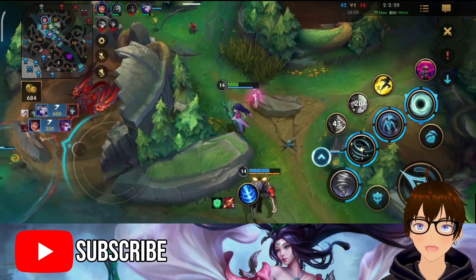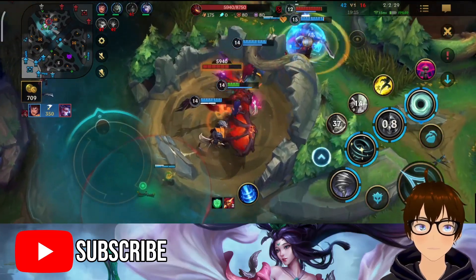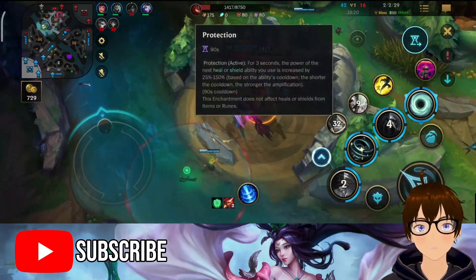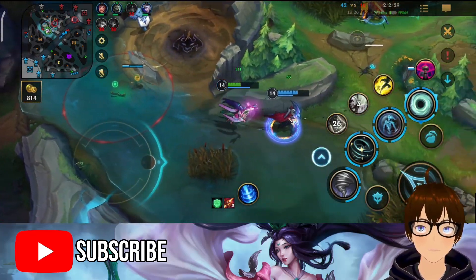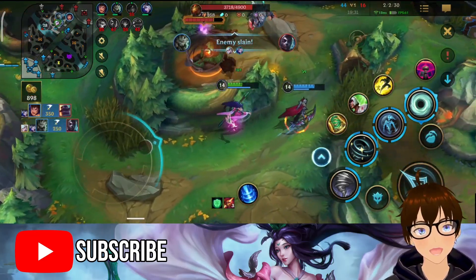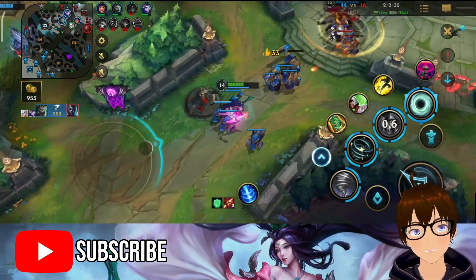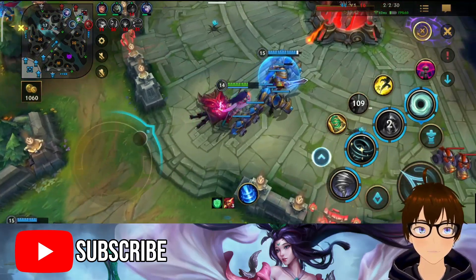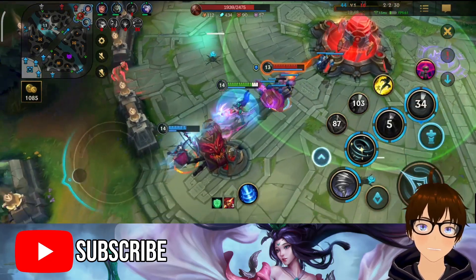Also, did you guys buy the new battle pass? I haven't. I'm kind of curious about the skins I might get when I get the battle pass. Also, this Janna skin looks so different with the outlines on. I think I tried to turn on my enchant here — so I'm healing 240, 240, 250 like that. I did a lot.